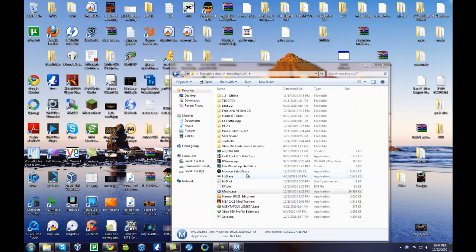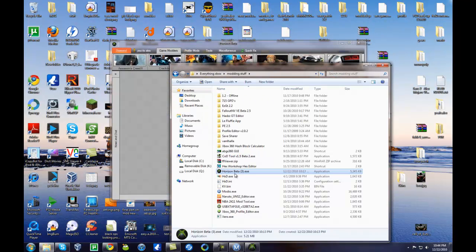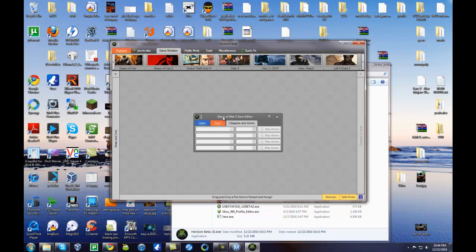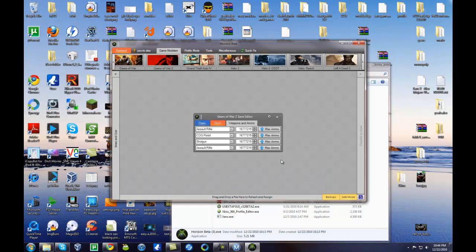Minimize Modio — you don't need to close it out, I just recommend minimizing. Now you're going to need to open up Horizon — download link in the description. Go to Game Modders, then go to Gears of War 2, hit Open, navigate to that Gears checkpoint, and hit Open. This one's already modded as you can see.